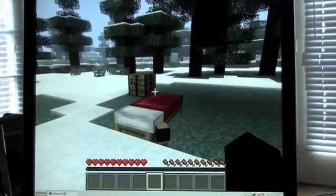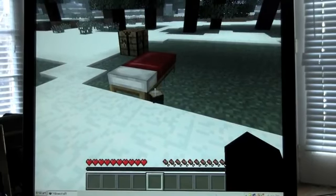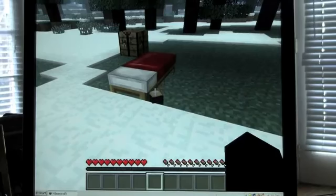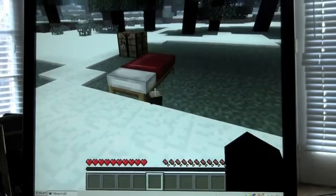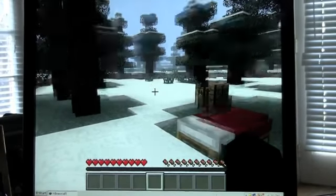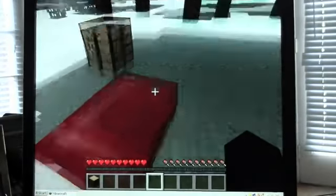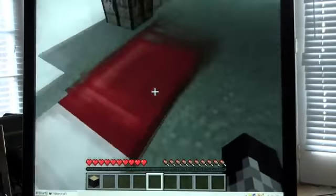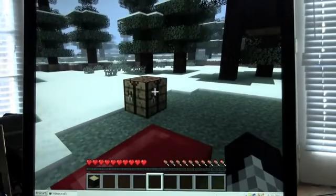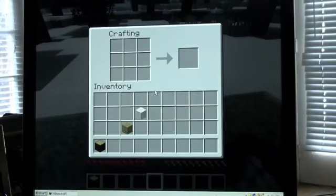The item floats so you can see it's there — it's not a bug, just a small block of wood indicating it's on the ground. Now go pick it up and head to the crafting bench.